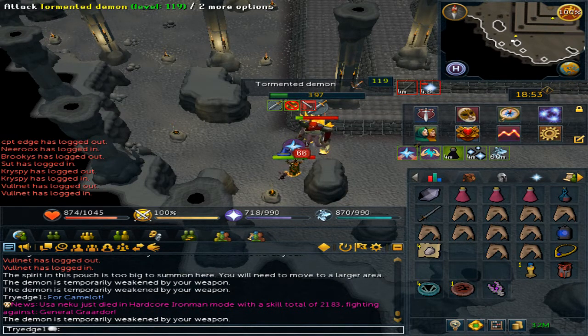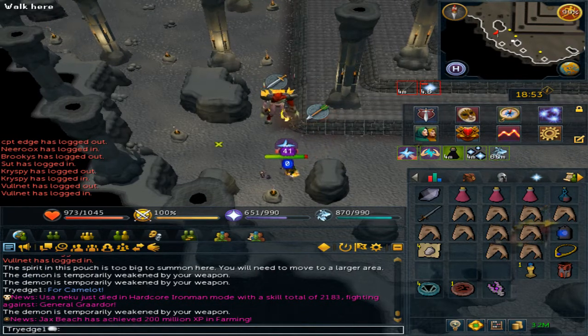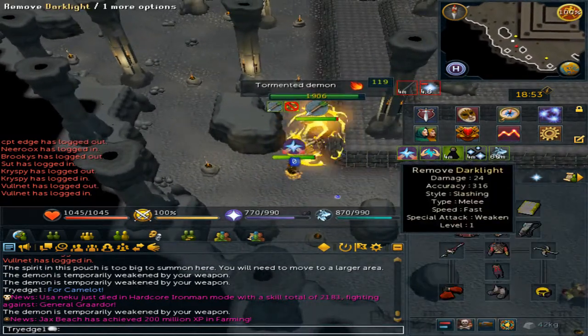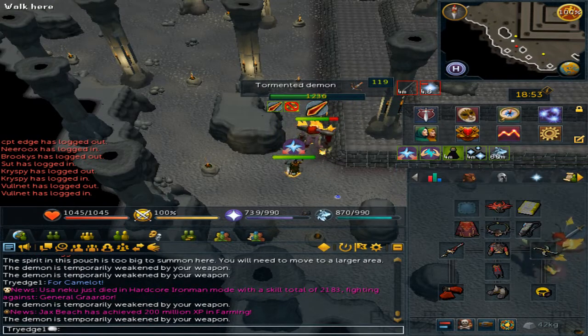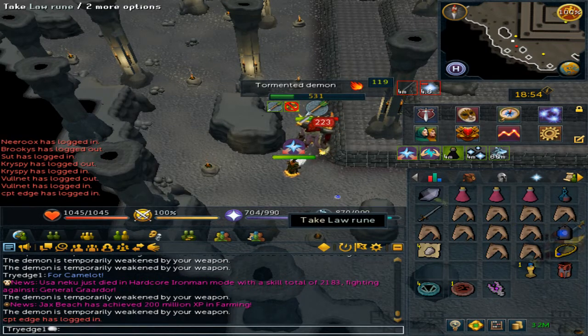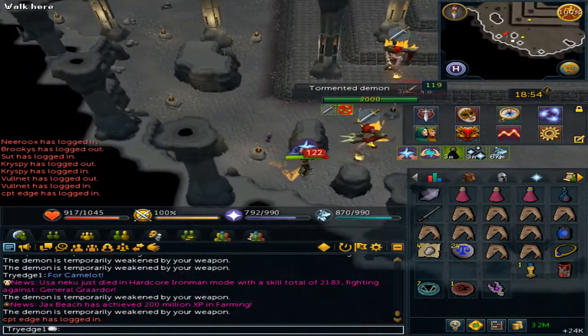Now these tormented demons used to be extremely hard, because after a set amount of damage you deal to them, they will switch and pray accordingly to what you are dealing. However, since I have a main hand melee weapon and offhand range weapon and a steel titan that does both melee and range, their protection prayers will go back and forth from melee to range.